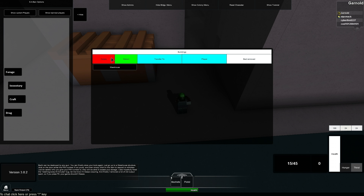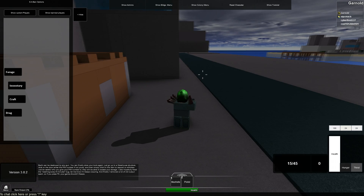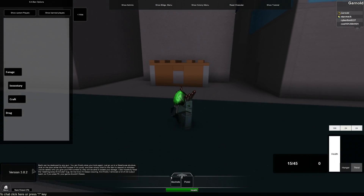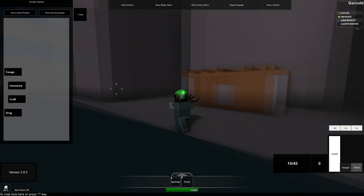Destroying a bed effectively prevents anyone from spawning there again. This means that if someone like a raider sets up a bed in your base, you have the ability to destroy it. Also if you are the raider, destroying a person's bed prevents him or her from spawning back on it, giving more time to take stuff from that player.